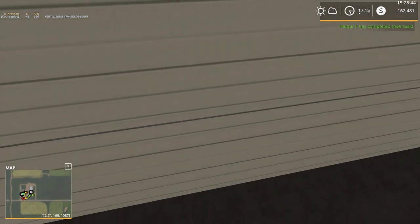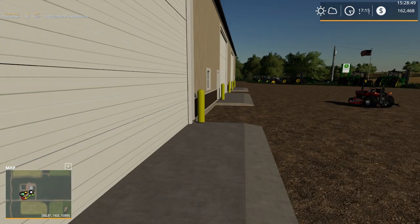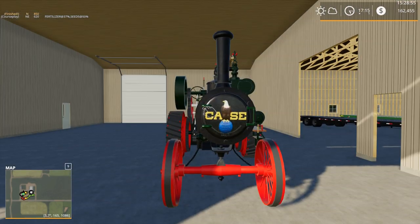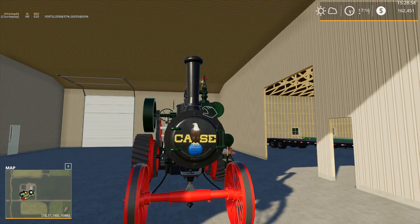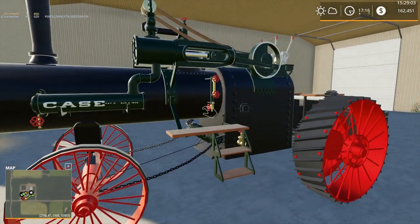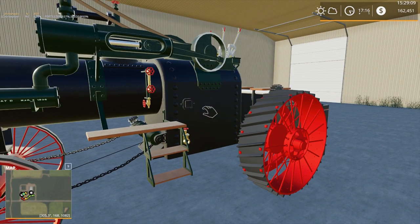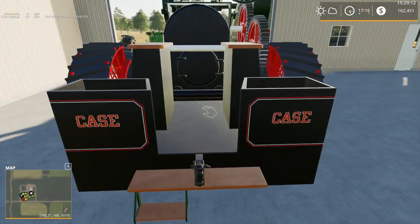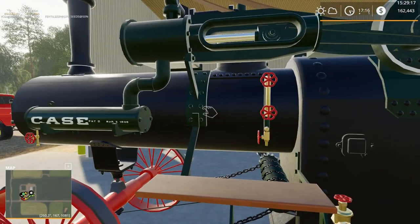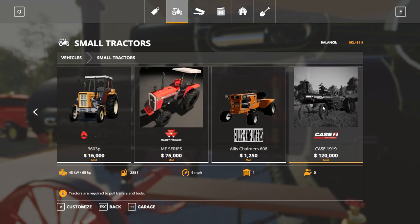Why does the door not open? I can see it in there. There it goes. Why was it not opening before? It's got some slight brand issues — a Case and all — but hey, look what we got. We got ourselves what I guess would be considered a steam tractor. I know someone suggested a while back I should get one, and I have had it for a while, just haven't taken the time to get it out and use it yet. Yes, we got the Case — what is this thing called — small tractors, all the way to the end — the Case 1919.